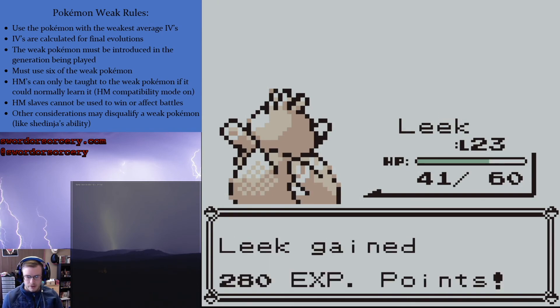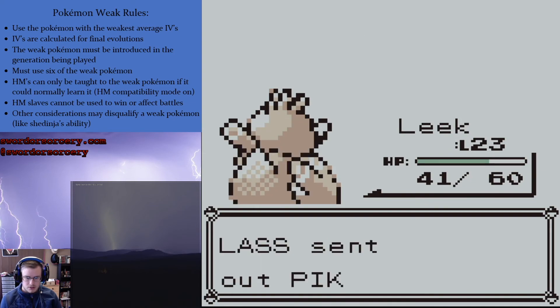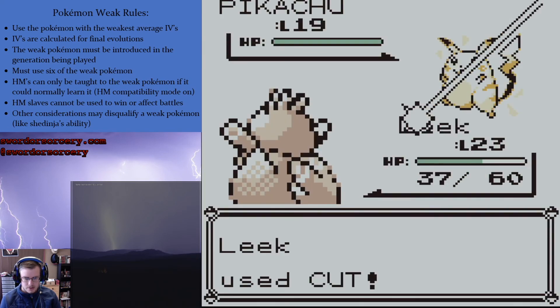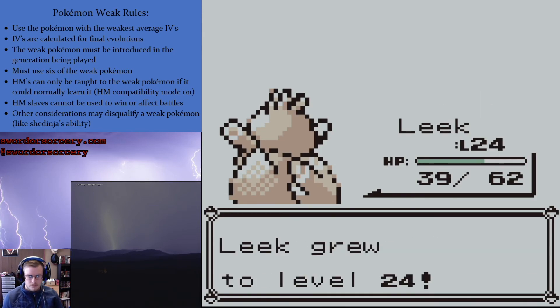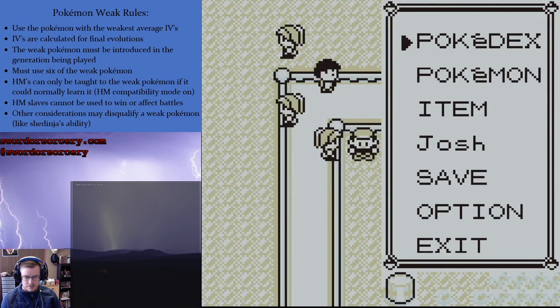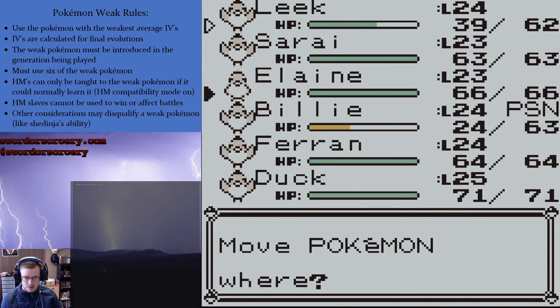I'm probably going to be replacing Leer on these guys because I forgot there's no rock gyms left. There'll have to be a team that I can have multiple of them. There's almost no rock types at all left. Pretty much dealt with all of the rock type walls until Victory Road, at which point it'll be open to Rhyhorns. Don't get paralyzed. Good. Yeah, we leveled. And extra money because Meowth.